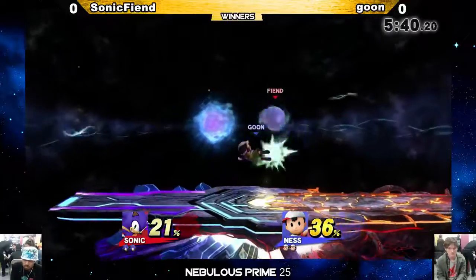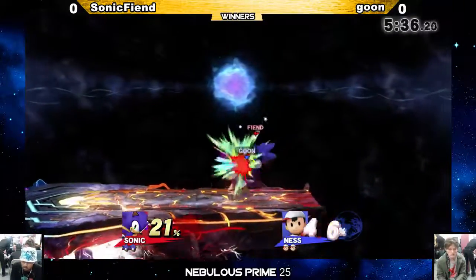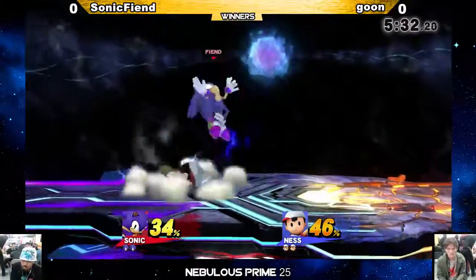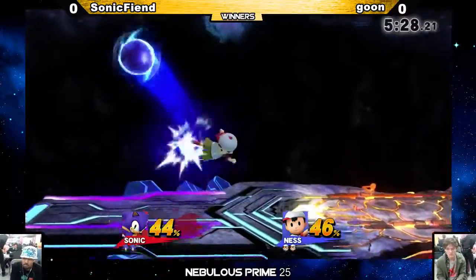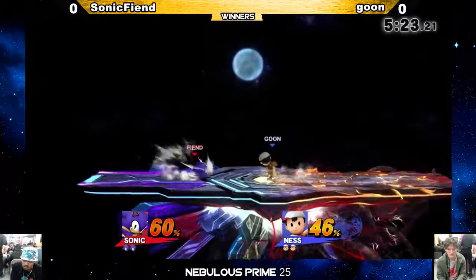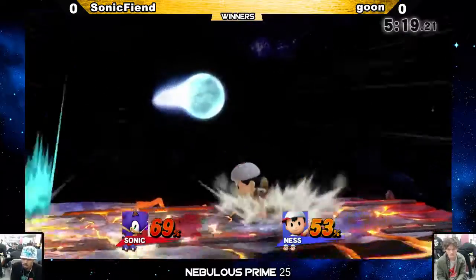I call it the Brawl tech, because I do that all the time in Brawl. It's a very handy tool, but you'd be surprised — a lot of people forego it in the heat of battle because it puts you in a bad position. You're up in the air and now you have to get back down. Sometimes Sonic has trouble landing, but only if you use your jump first and then down B. Down air — you can get back to the ground with the auto cancel, and you're good.